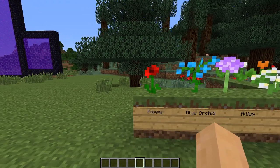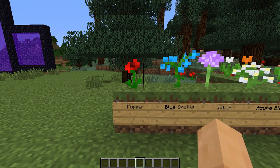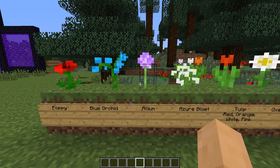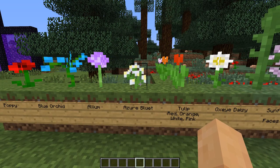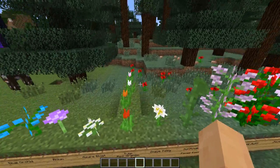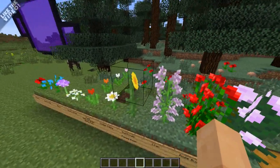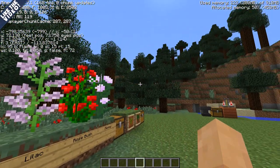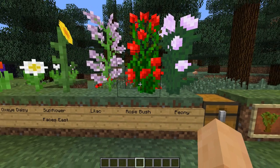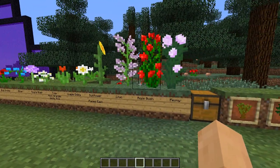Now we're going to start getting into the big new items in the 1.7 update — we're going to go through all the flowers first. Here's a poppy, which kind of looks like a rose — there is no more just rose flower, but the poppy looks similar. You have the blue orchid, the allium, the azure bluet. You have the tulip, which comes in four colors: red, orange, white, and pink. Moving on you have the oxeye daisy, and your sunflower — the cool thing about the sunflower is that it always faces east. Then we get into the two-block-tall bush plants: the lilac, the rose bush instead of just a single rose, and then the peony bush.